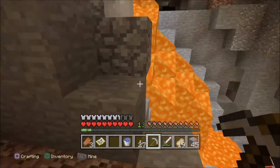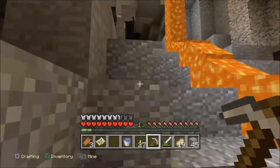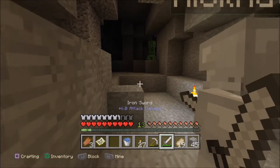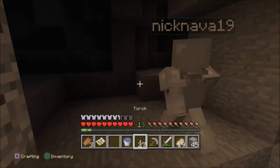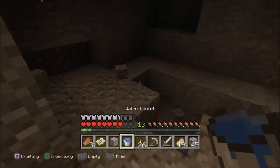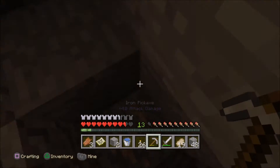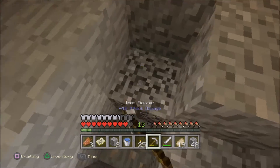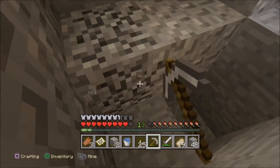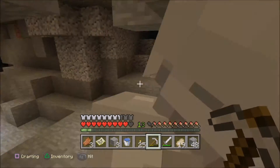Do you want to go up here? Looks pretty cool. Wait — there's a creeper! Corner him. Oh shit, it's all good. I uncovered some iron. Let's go to the other side.